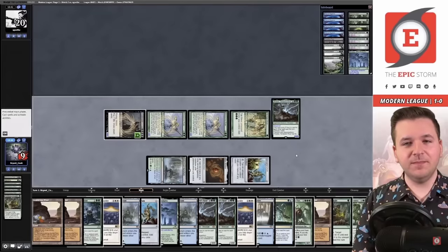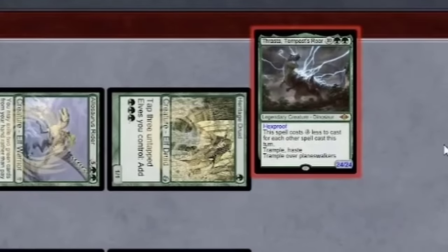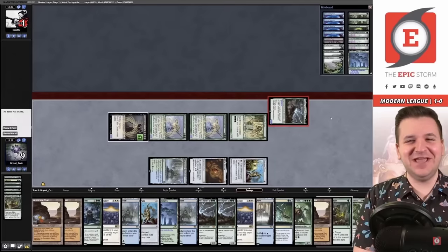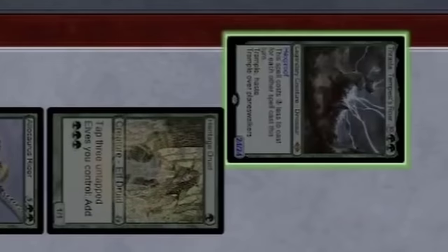Now we cast this. 24/24 power angry dino! Giant T-Rex attack! And the icing on the cake is Fortifying Draught targeting our Thrasta, which will make her just as big as the life we gained this turn. We gained tons of life with Nourishing Shoal. Thrasta attacks this turn because she has haste, and for 24 damage, the game is over.